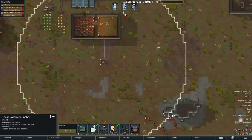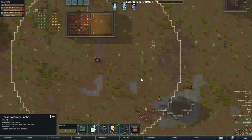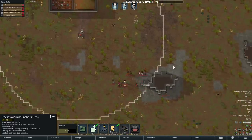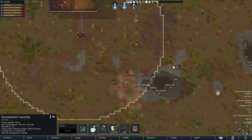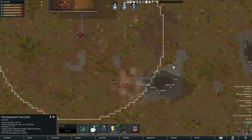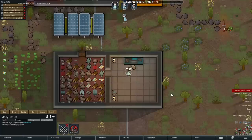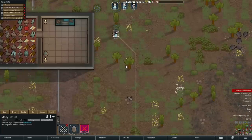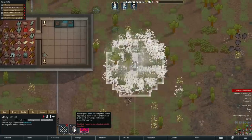Then we have the rocket swarm turret, which is a bit more advanced. Your colonist will manually fire it and you select the target just like with a mortar. It has a fairly long cooldown time, in my opinion, for how limited the range is, so I'm not sure if I'm a fan of it. There's also a new type of utility pack called the fire foam pop pack. Your pawn wears it and can trigger it when near a fire, or if they're on fire themselves, to release a burst of fire foam.